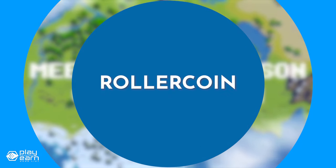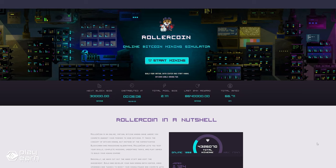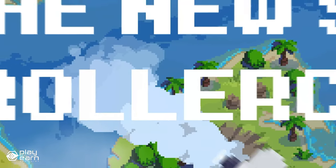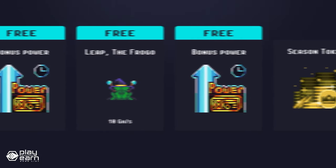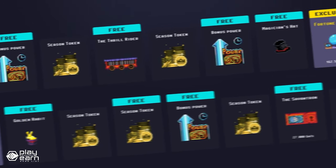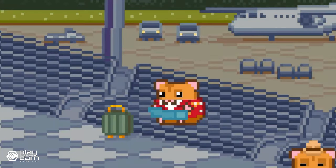The next game on our list is RollerCoin. RollerCoin is a casual arcade mining game being built on BNB, Bitcoin, Ethereum, Solana, and more. It is a mining simulation game that lets you earn real cryptocurrencies by playing mini-games and building your own virtual mining empire. You can mine Solana, Bitcoin, Ethereum, or RollerToken, which is the game's native token, and you can switch between different coins at any time.